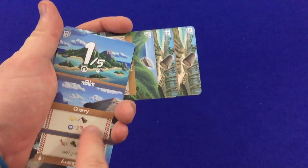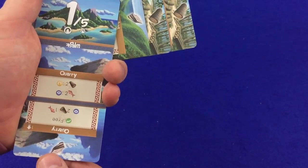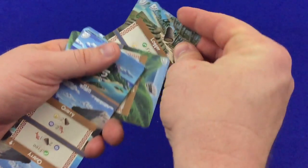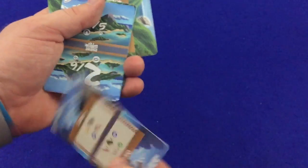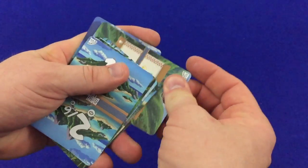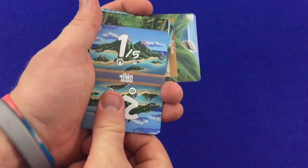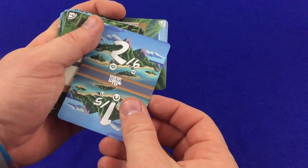Now we're at the end of the round, so just in time we can rotate this one over. We'll spend those two logs and turn that over, so we'll be able to use that quarry next time to get some stone. Stone is really one of the harder resources to get hold of, so it's important to get that more available as quickly as possible.